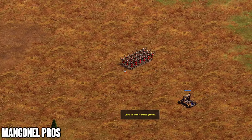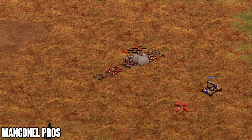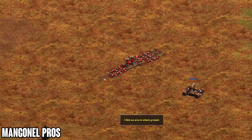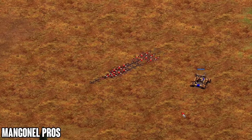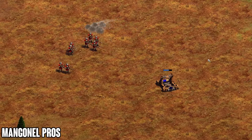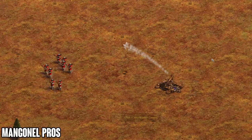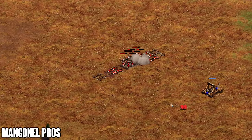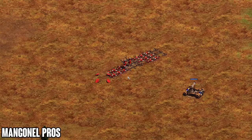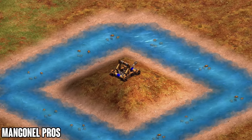One thing that determines a good mangonel player from a bad one is the attack ground feature. It's very important to use attack ground because it takes a predictable unit and makes it completely unpredictable and flexible. Without attack ground, versus top players, you probably won't land many shots — it's extremely easy to dodge mangonels if you're not using attack ground. They can dodge literally every shot taking zero damage, even with a large group of crossbows. If you like mangonels, you have to get good with attack ground — that's the only way to find consistent success.